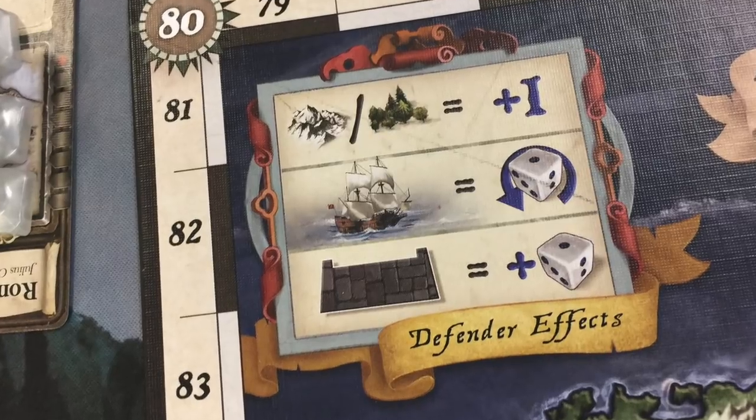That's just a brief overview — there is some nuance here. For instance, the different empires may have certain advantages and special things they can do. If people are attacking you from sea, the defender gets advantages, and there are other advantages here and there.